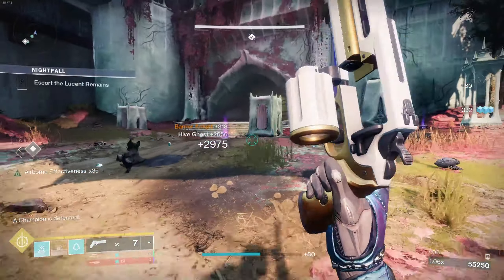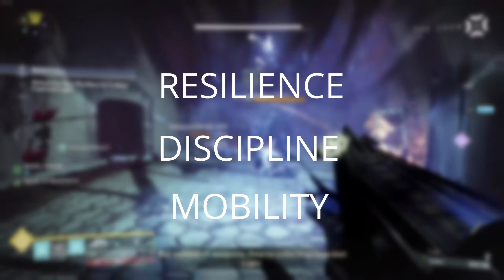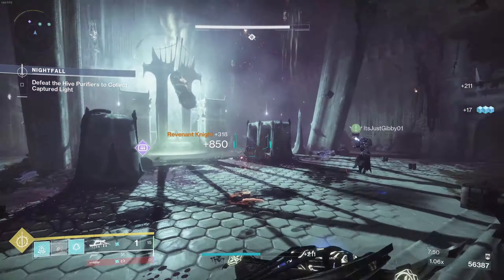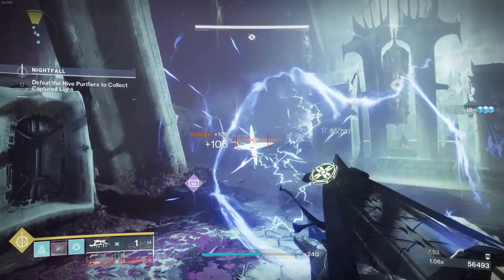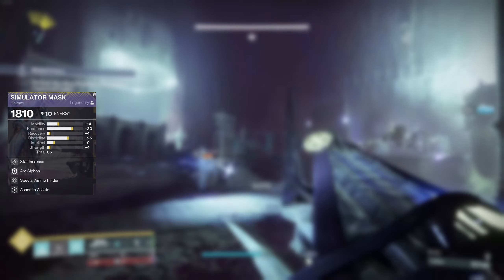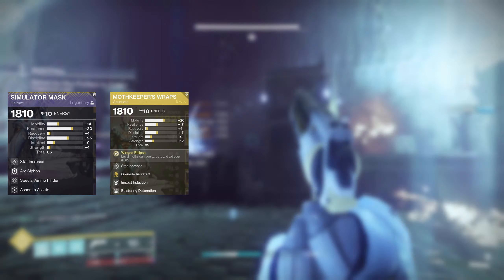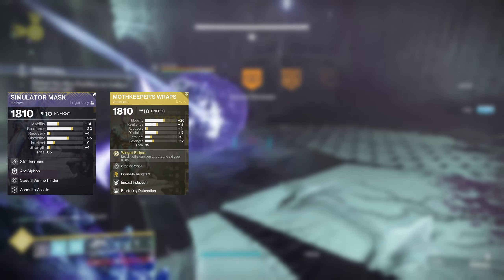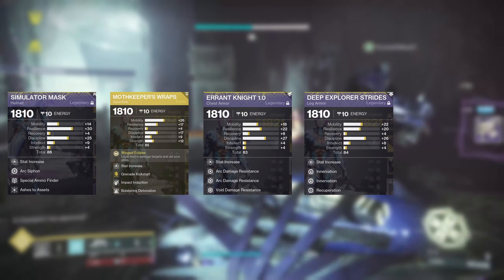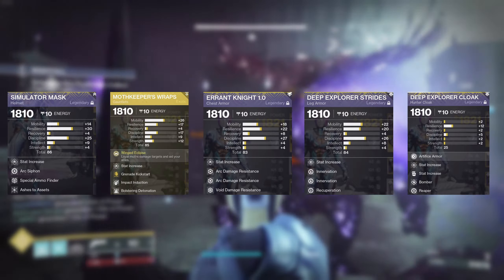You can see how everything is working together here. For stats, as always, I go 100 Resilience first, then Discipline and then Mobility — that is my stat distribution for all my hunter builds across the board. For mods in the helmet, we're running one Harmonic Siphon, Special Ammo Finder so we can get more ammo for our X-Dedris, and Ashes to Assets. On our Moth Keepers, we're running Grenade Kickstart, Impact Induction, and Bolstering Detonation. On the chest piece, run whatever resistances you need. For the boots, we're running two Innervations and a Recuperation. And on our class item, we're running one Bomber, one Reaper, and Powerful Attraction.